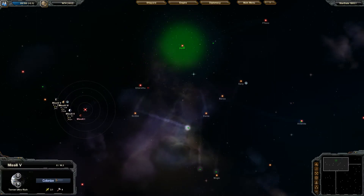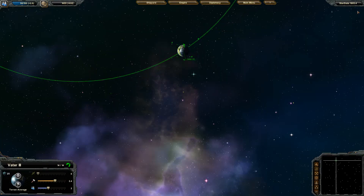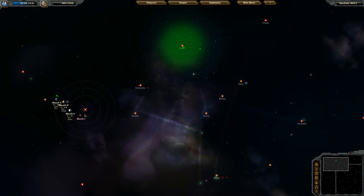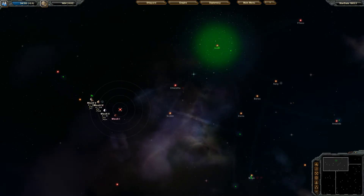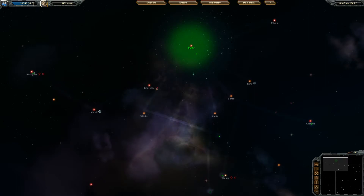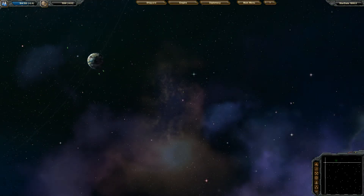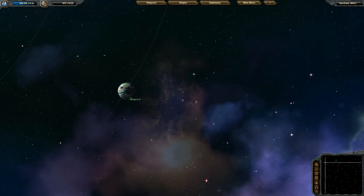Oh my God, that is a good planet — we are taking that right now. I'm going to rush it and bring it up to about there so I have some excess production being made. That is going to be way better than my home world — that is my new home world. The exclamation points on the map tell me there are hostiles, and the swirly icon indicates an anomaly. Heavy drones — not too bad.